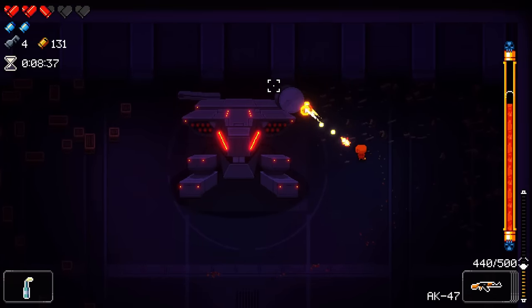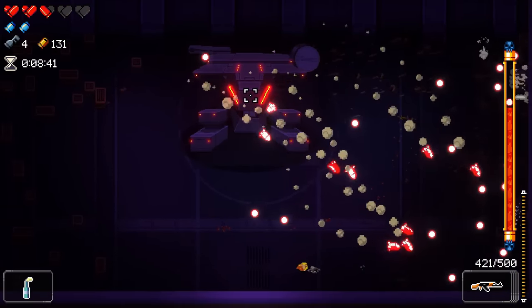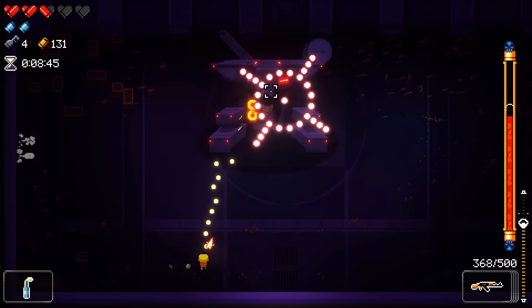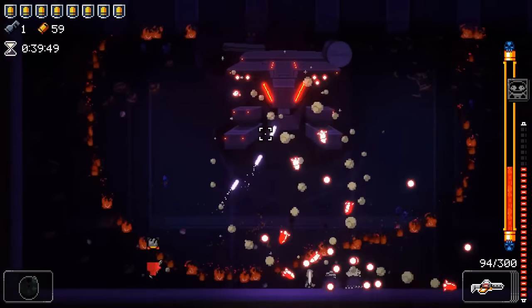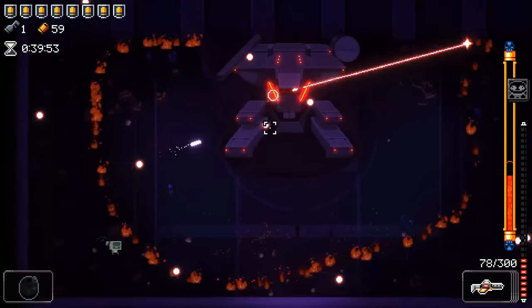The missiles are one of the more difficult attacks to dodge because it's more random than the other attacks. Blanks or active items are good to use here, but if you have none, you can try to move around the edges of the arena so that the missiles impact the walls while you're walking away from them as they explode. You can find the gaps between the bullets much easier this way.